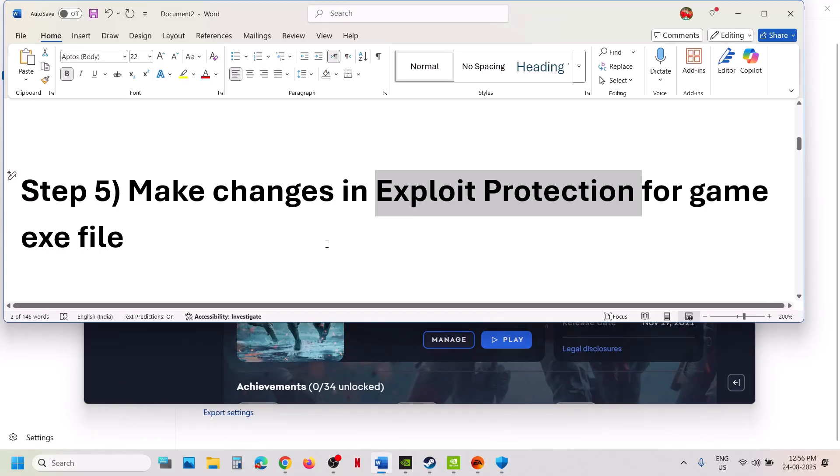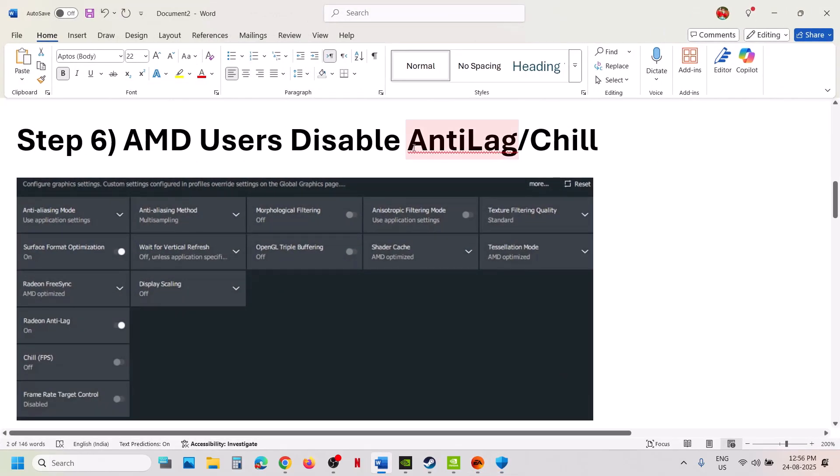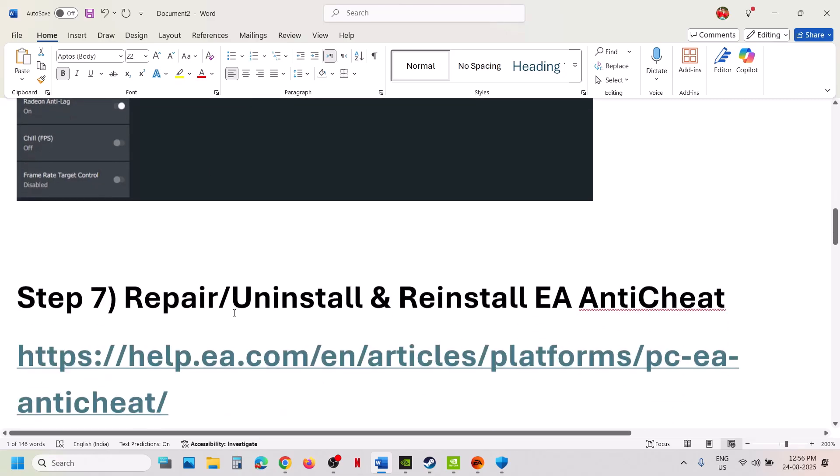The next step is for AMD users: you can disable Anti-Lag and Chill. If Anti-Lag and Chill are on, turn these two off. This has worked for many players, so you should try this.